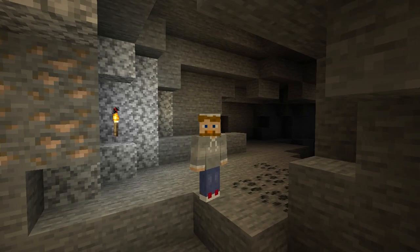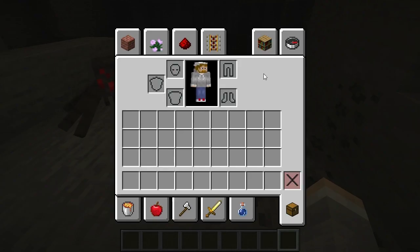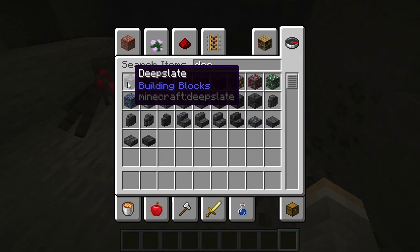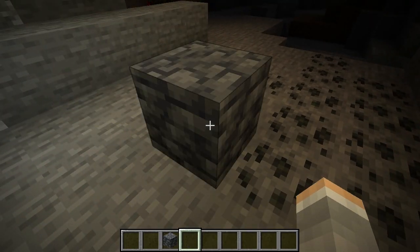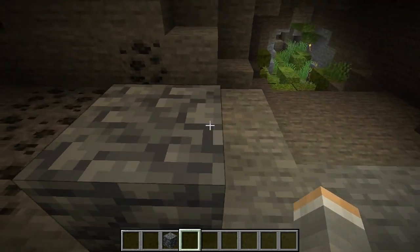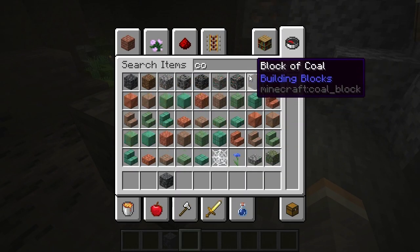How to make deep slate tile stairs. To make them, first you have to get deep slate. I'm going to put some down so you can see what it looks like. That's what deep slate looks like. If you want to get it, you have to go mining down towards bedrock and then you will find them in different chunks here and there. When you mine it, you get just regular cobbled deep slate.